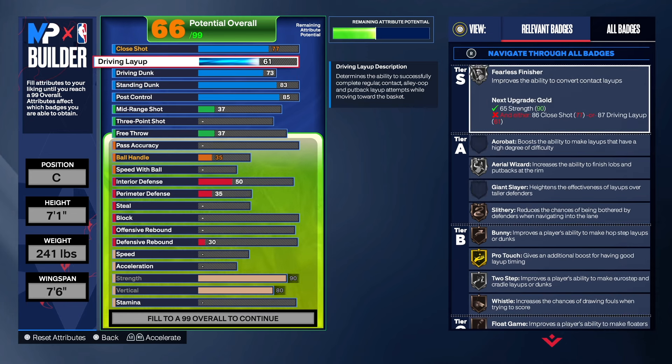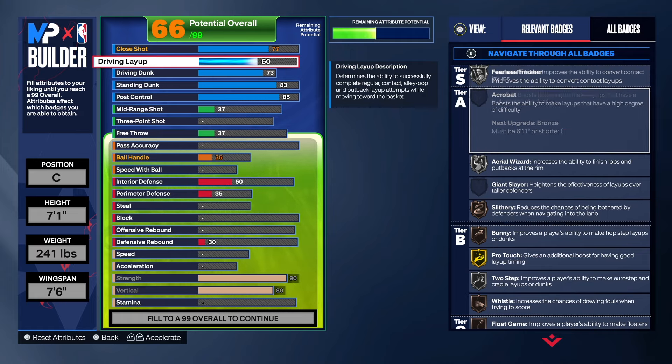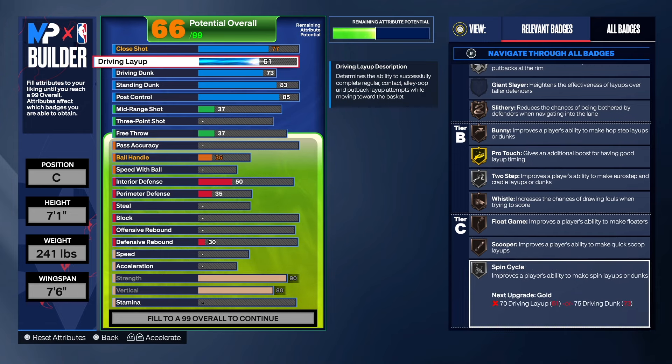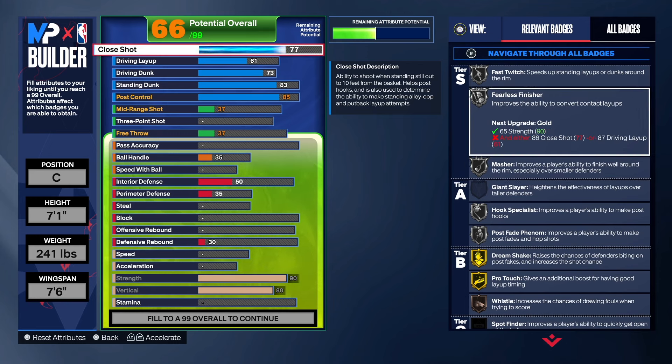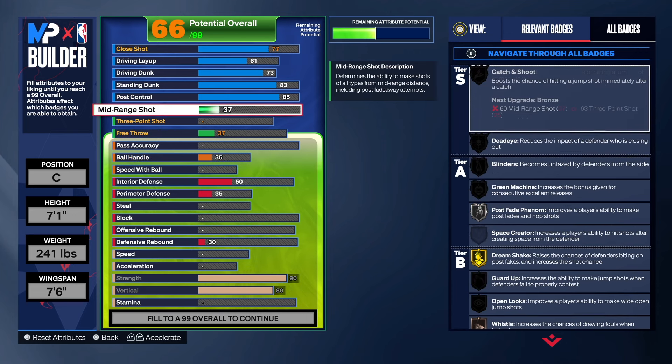The layup is a 61. I didn't have any other place to put that point, but you can actually leave it at 60 — except I did 61 because you get the Scoop badge at 61, so that's why. And 77 on the close shot gives us Fearless Finisher and Masher on silver, which is great. With the three-point and mid-range shooting, you want to be able to step out and space the floor.